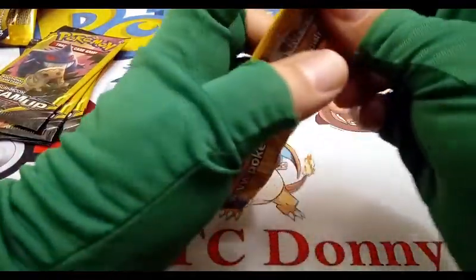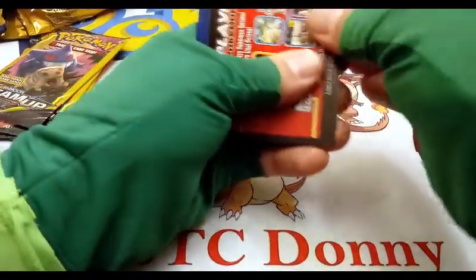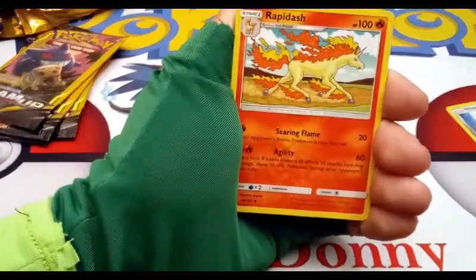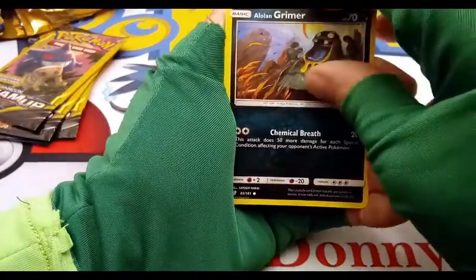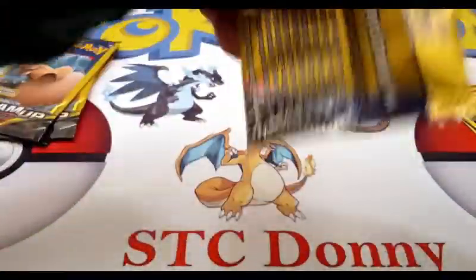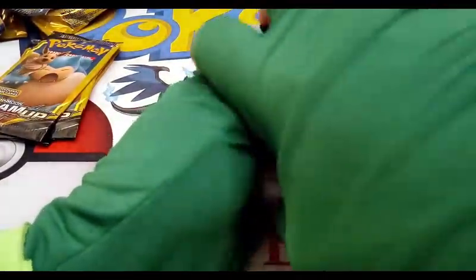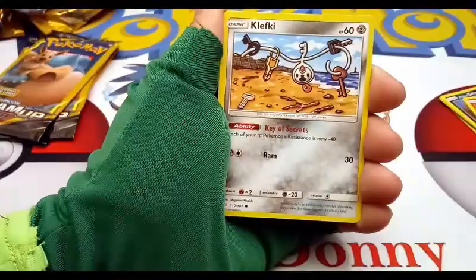Rapidash, a Lowland Grimer, and a Ponita. Over that Rapidash — a Farfetched, one of my least favorite Pokémon to pull ever, a Clefkey.